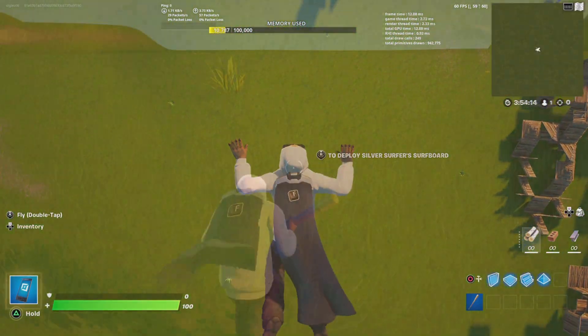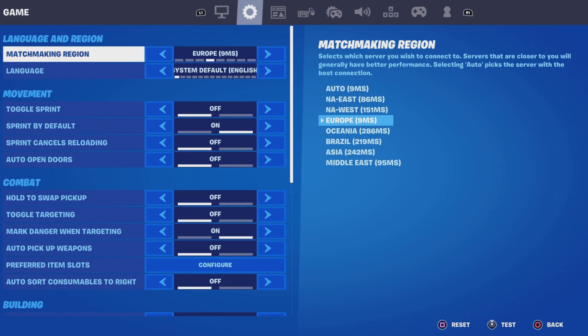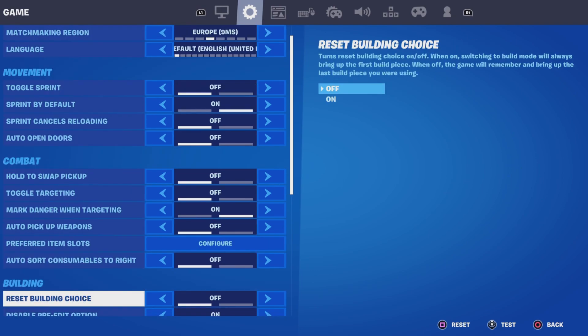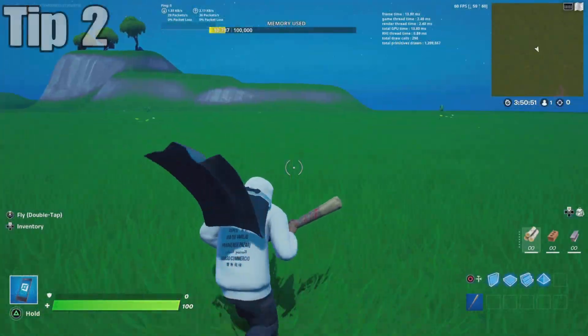The most important thing on this list: go into Settings, navigate to the second settings tab, and scroll all the way to the bottom. You'll find Replays — make sure that is turned off. Having replays completely off removes extra background processing for your game. This is probably the most effective tip on the whole list.